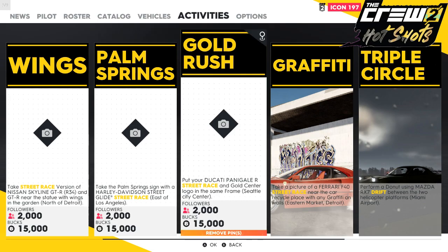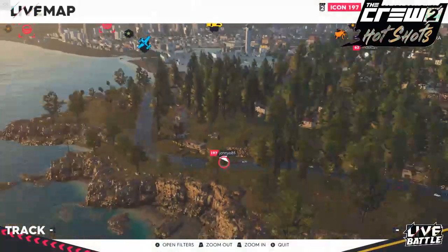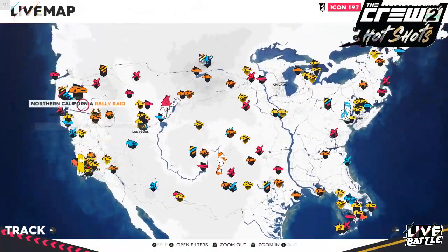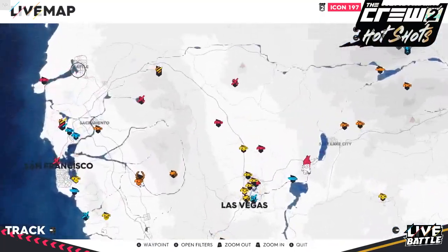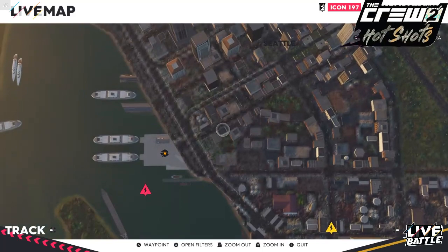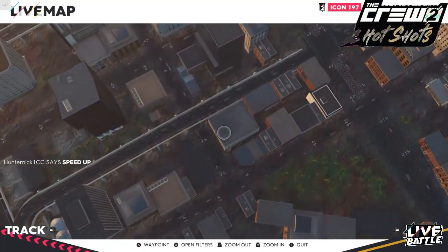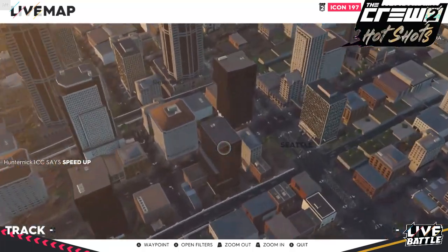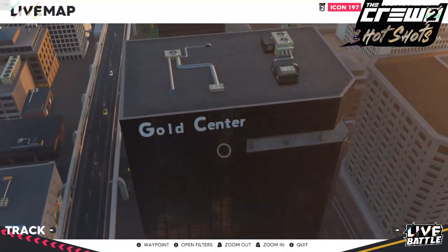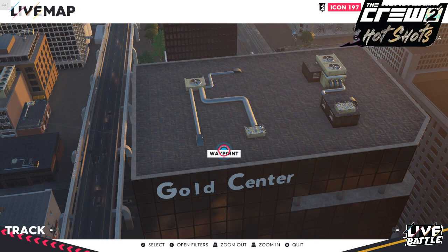So what we're going to do is pin this and then head back out to the world map. We need to go to Seattle, which is on the northwest side — far top left corner. We need to find the Gold Center, which is quite a big building. It's not that tall but still relatively big. If you go over to this side you will see it actually says Gold Center on it, so you can't miss it. We just need to set a waypoint so we know where we're going.